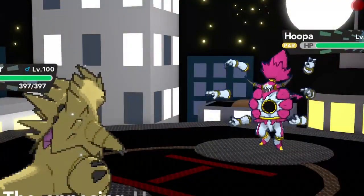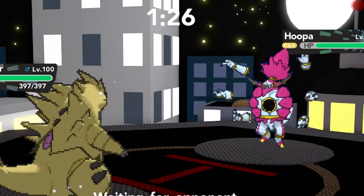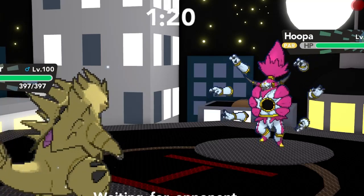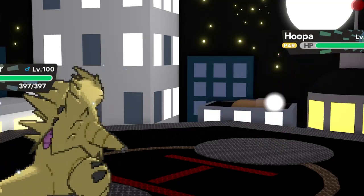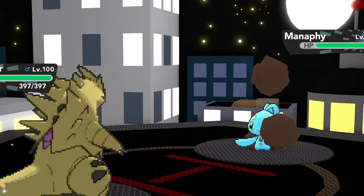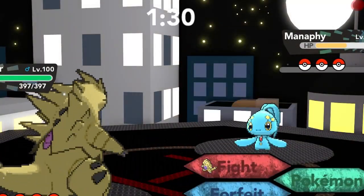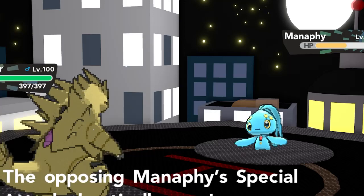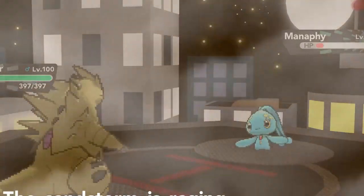Luckily on this turn Hoopa gets paralyzed, which is great, and I get some additional chip damage from the sandstorm. I go for Rock Slide to get some raw damage off on Hoopa. I could have also gone for Crunch — I keep forgetting Hoopa's typing. It's part Psychic, so it would take neutral damage from Rock Slide, and Crunch is actually the better move given the circumstance. But Rock Slide worked out pretty well. With the sandstorm damage Hoopa gets into yellow HP, and I figure he's probably expecting me to switch out and will go for Tail Glow, so I stay in and go for Rock Slide again.